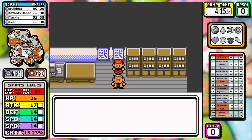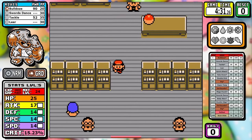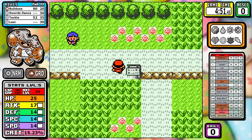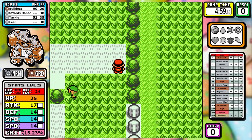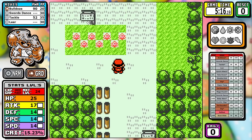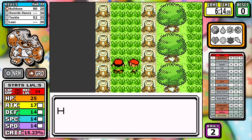Since we have Swords Dance and Bulldoze, my strategy for this run — especially when optimizing — became to do as minimum battles as possible, because we can just boost our attack up to match the level of any competition we're facing. There are no optional battles in the early game. I go straight to the first mandatory bug catcher, and that's the only battle we do.